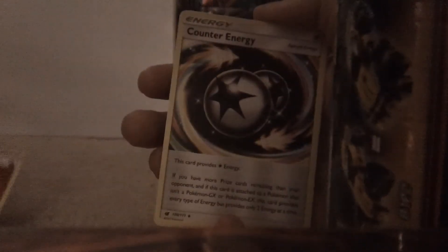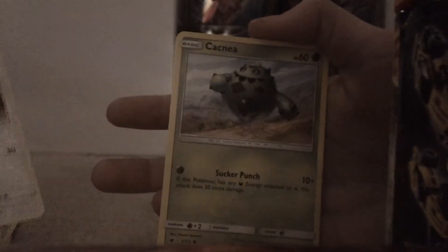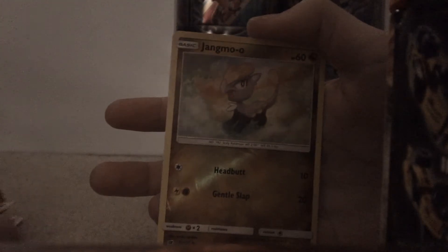Alright, next one. So far we only have one pack left after this one, so it's not looking good for any good holos. I've only opened a few of these packs but I haven't gotten anything good out of them yet. Starting off with a Fire Energy, then a Counter Energy, Gastrodon, Fighting Memory, Bunnelby, Cacnea, Mankey, Swinub, Aerodactyl, another Jangmo-o, and a Hydreigon. That's a pretty strong Pokemon actually — 160 HP.